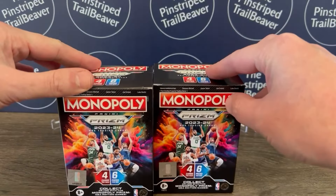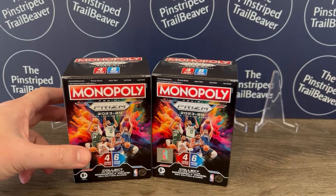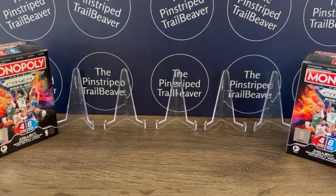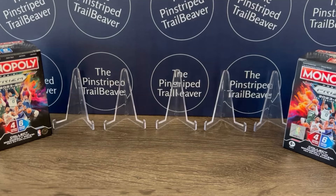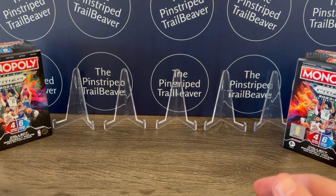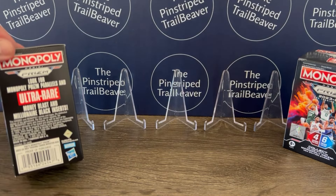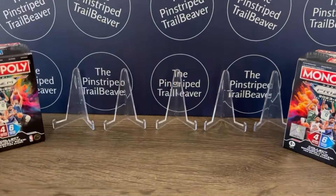We are back with another new box break. Look what we've got here — 2023-24 Monopoly Prism Basketball. First year they did this product was last year. I did not rip any and kind of regretted that, so I wanted to make sure I did some this year. Plus we've got the Wembanyama rookie, so we're obviously chasing that. We are looking for ultra rare Money Blast and Millionaire Black inserts. Maybe today is our lucky ripping day.